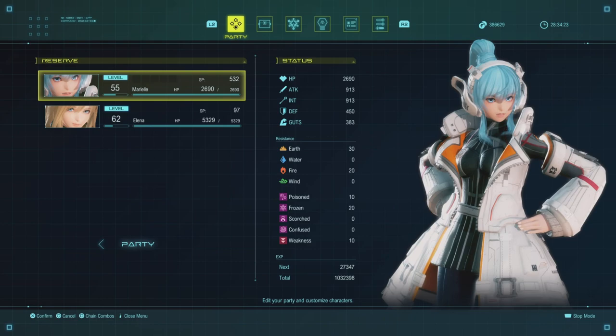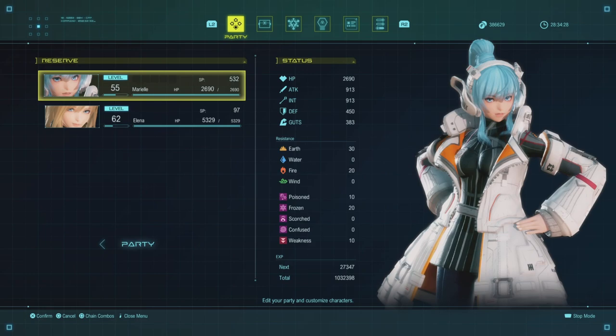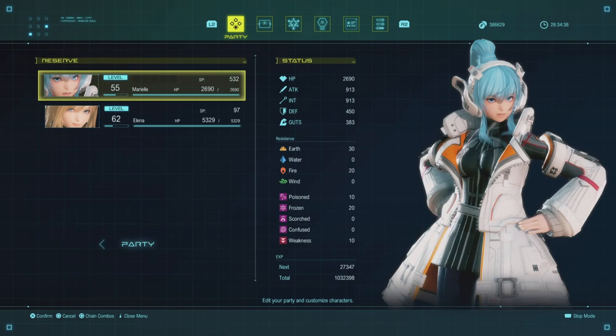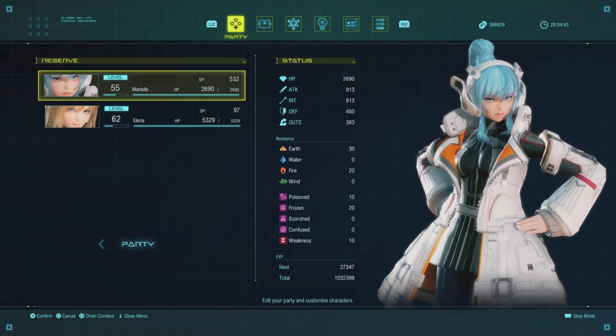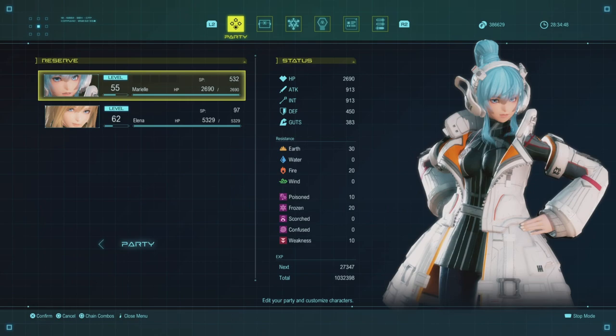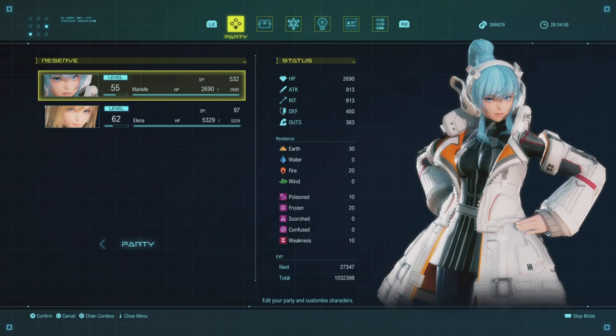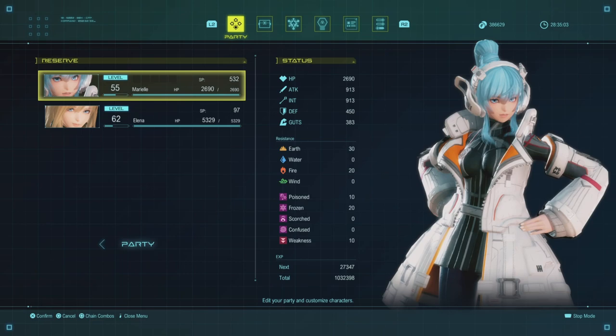Mariel is very good. Her forte is definitely long-range fighting, but she can get up close for a few hits — it's better to do hit-and-run constantly. If you're controlling Mariel, you want a team that's going to engage a lot so you can chill in the background and pop shots off. Maybe have only one other long-range person while two all-in people distract the enemy, or run three melee characters so you can definitely just hang back.